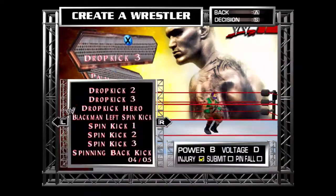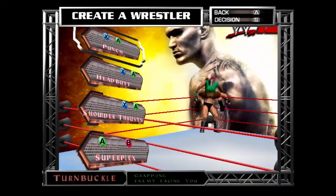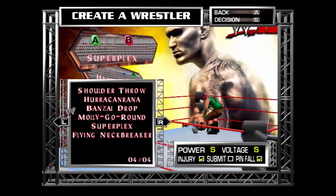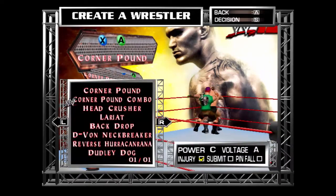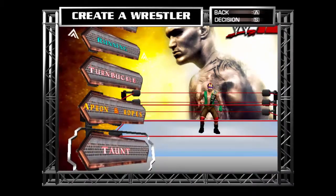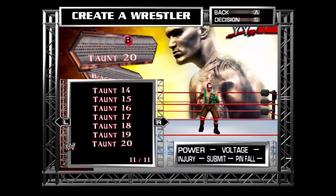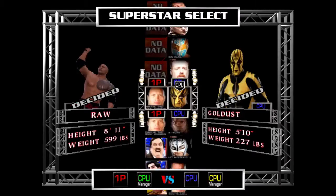This is good. This is a dropkick. Turnbuckle grappling - this is all gonna be about this. You can set up anything you want guys, it's up to you. Taunt and stuff - I'll just set a taunt. Haunt set up. Now most of the part is done. So guys, let's test him out.